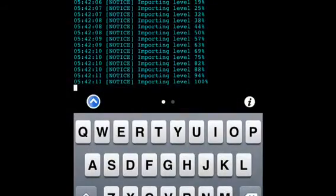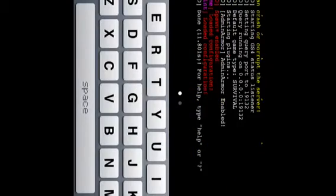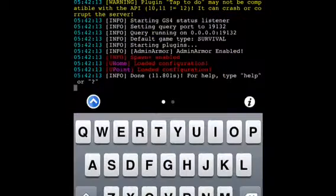Sorry about that, it wasn't working for a couple seconds. But once you do it, it'll say the level name is whatever you set, and then it starts generating the new world.